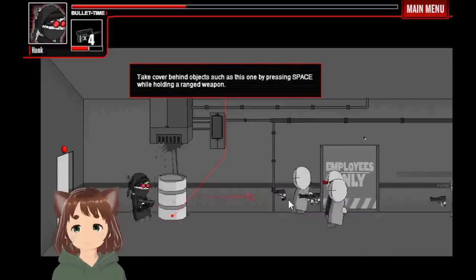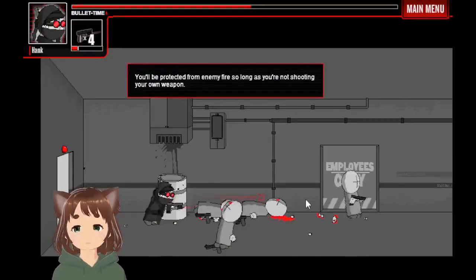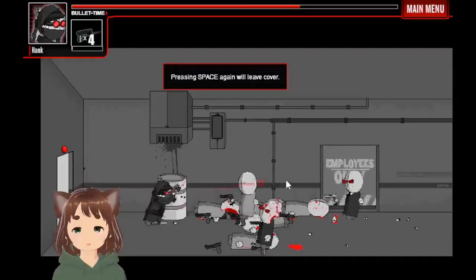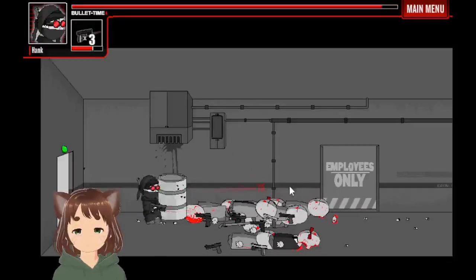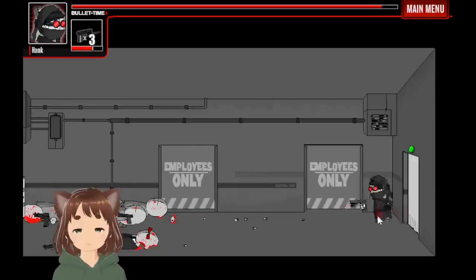You can press space and hide behind this barrel, which can be great, but I don't always use it. Press space and hide behind the cover. Alright, awesome, you did that. The first level wasn't too difficult, but yeah, there is something later on in the show to get a certain badge.